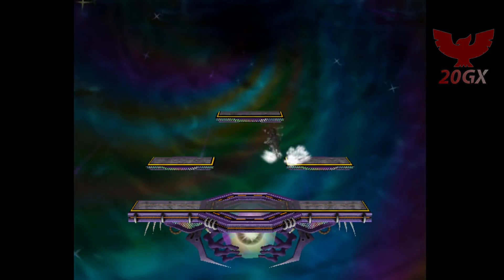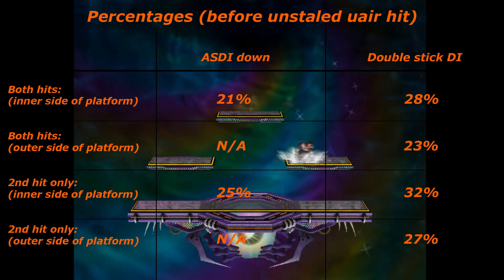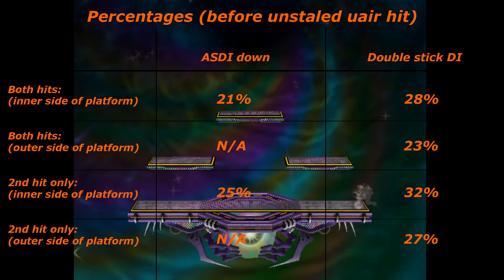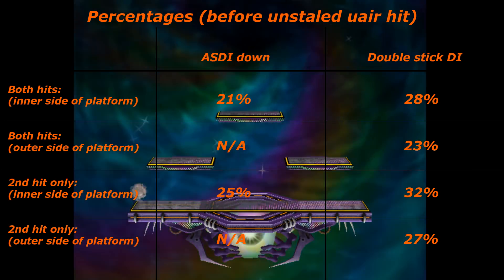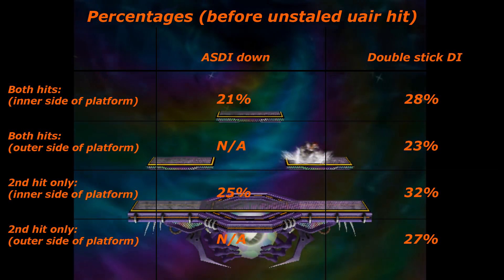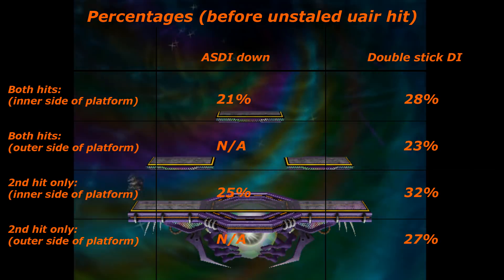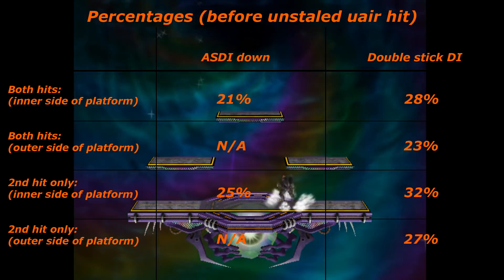For the methods, that's about it. Now I'll just go over some percentages that you may need to remember. They're all shown on screen, but the important ones to take note of are that if he hits you with both hits of up air from the inner side of the platform, you can double stick DI it to 28% before the hit, while you can do it to 23% if he hits you on the outer side of the platform. Fox will usually hit you on the inner side of the platform so that he can land on it and continue the combo, but it's good to be prepared for both cases.